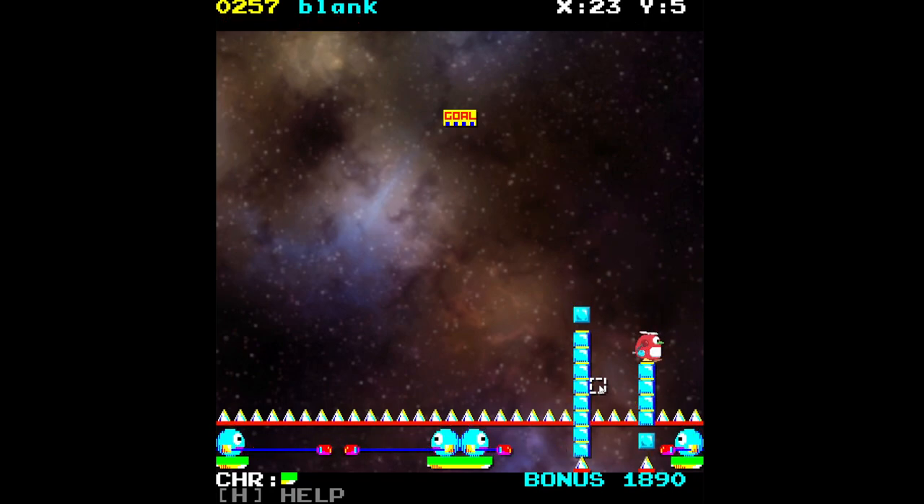They're knocking out the blocks from underneath Tintin and eventually he's going to be stuck. One thing I forgot to point out: ice blocks that Tintin creates are immediately destroyed if they touch spikes. So he can't create more ice blocks to reinforce the pillar or make it taller or anything of that sort.